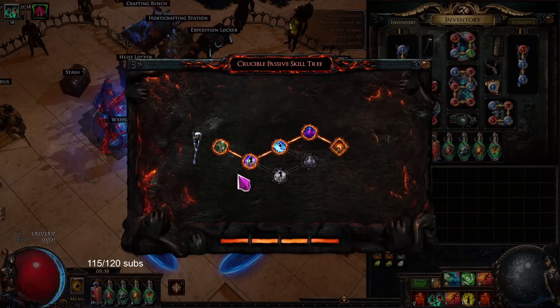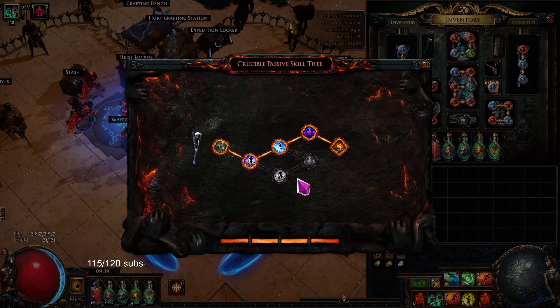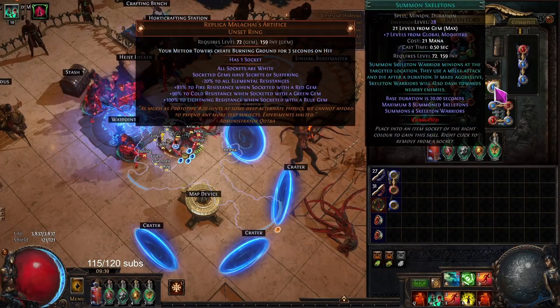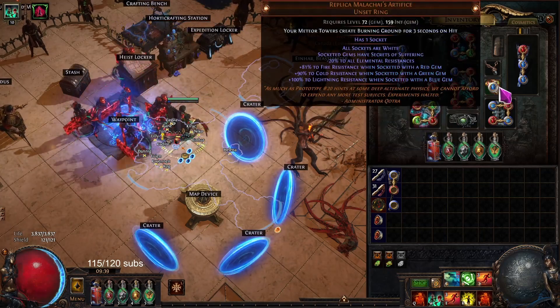My wand — what I was actually going for was just Overwhelm, Phys, Base Crit, normal stuff. I was going for other stuff, but I hit this, so I figured I would fully level it, use the Skelly, and show off what's possible. When you put Skelly — I put a Skelly 21 in this ring, Replica Malachai's Artifice.